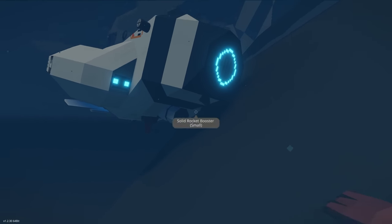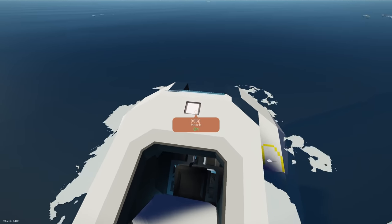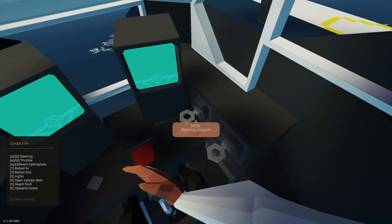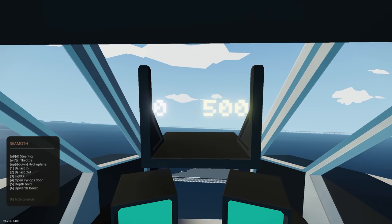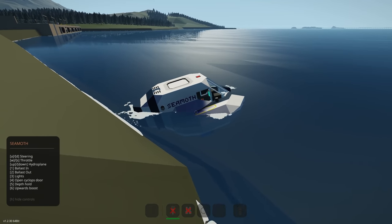It looks like there's a propeller underneath and one facing backwards, and it has recharging capability. This thing can actually be docked to another creation we'll be looking at later in the episode. At the top we've got a hatch — opening and closing it. Let's get inside. It closes automatically. Inside we've got an exit button, docking, release docking, two info screens, a little heads-up display, ballast in and out, lights, open doors, depth hold, and an upwards boost.